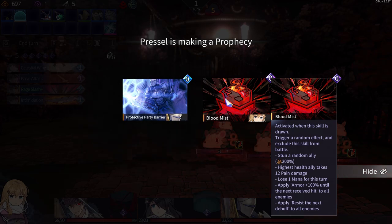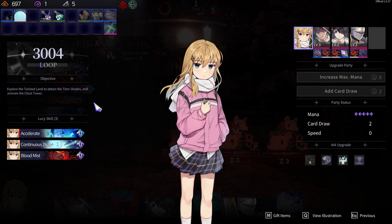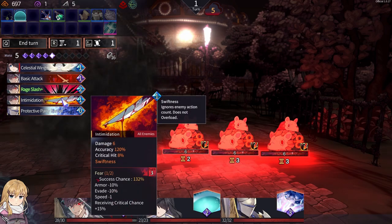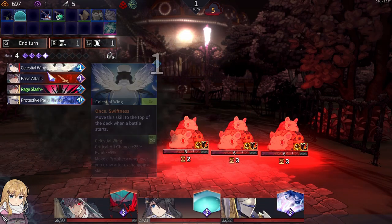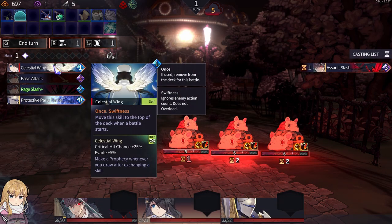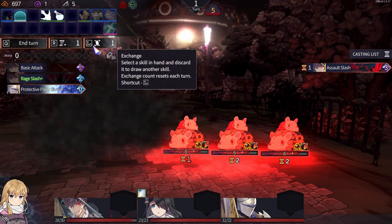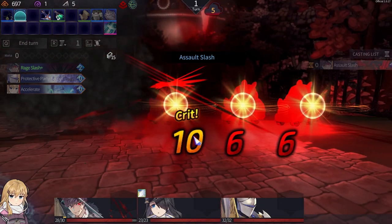Ouch. Highest health ally takes 12 pain damage. Lose one mana for this turn. Apply Armor plus 100% until the next received hit to all enemies. Apply Resist on next debuff to all enemies. I think I'm taking the good card. That's a good card, but it's only for one thing. All enemies? That fear? Convert? No. Accelerate — cool. And then we will take a whole lot of damage. Whatever, never mind.